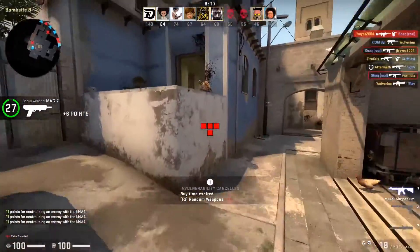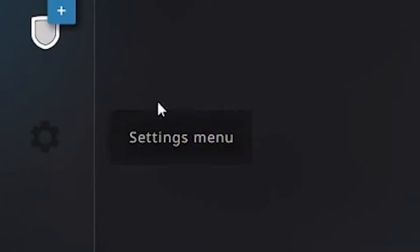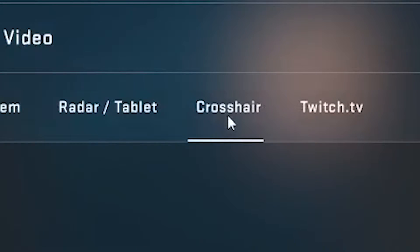But without further ado, this is how you change crosshairs in CSGO the new way. All you have to do is just go into your settings and then go to this lovely little tab called Crosshair. Guess what it does? It allows you to change your crosshair.